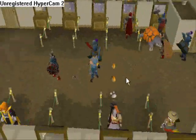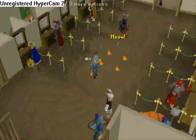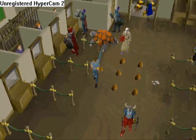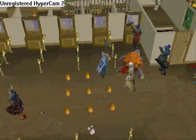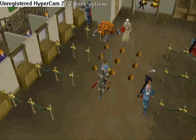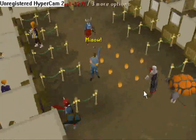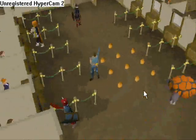So I start dropping the snelms. I dropped all 10 and picked up the ashes so people wouldn't think it's just a fire line — the formation would make it clear it wasn't just a fire line.